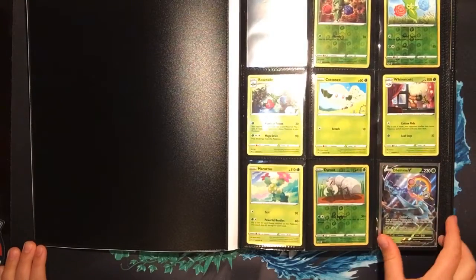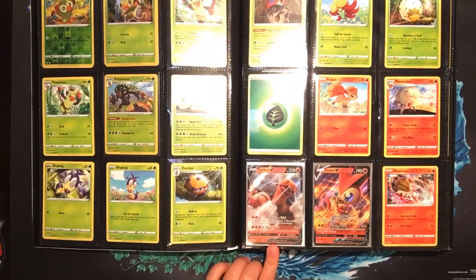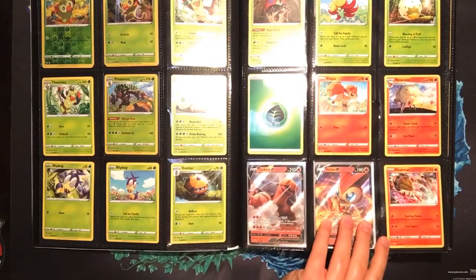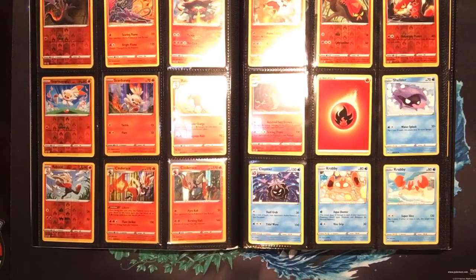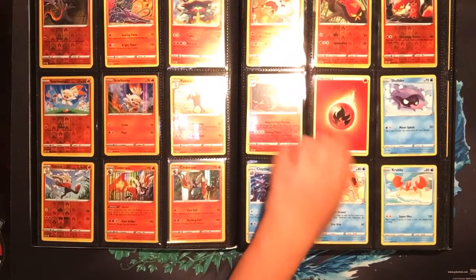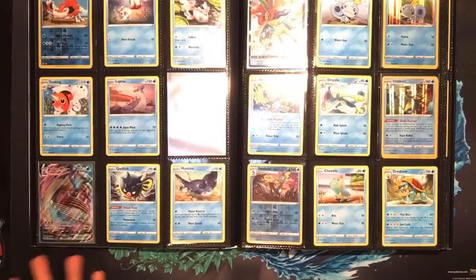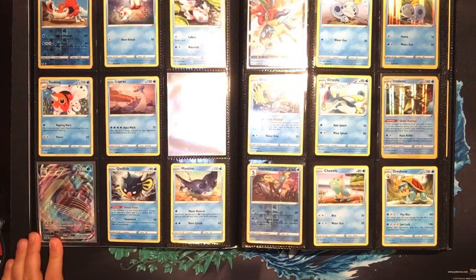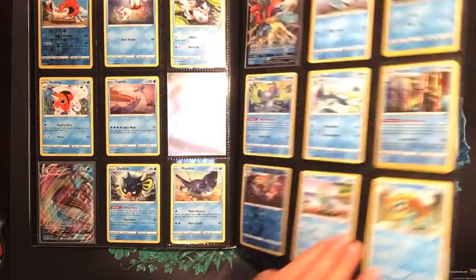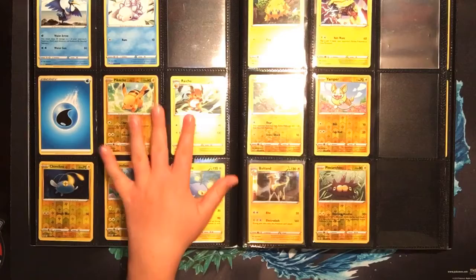If you go through this binder it's actually pretty full. We do have a Delmise V, a Torcal V, and a Victini V. There are a few holographics here and there, and I do like to put my energies after I put the types so I don't have them all on one page at the end. Then we have Lapras V-Max - I am missing the V - and we have Caldeo V.